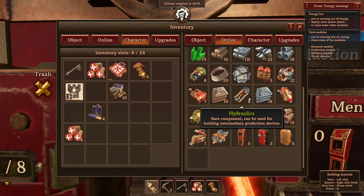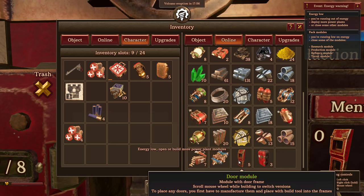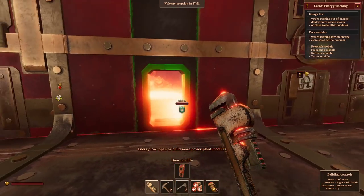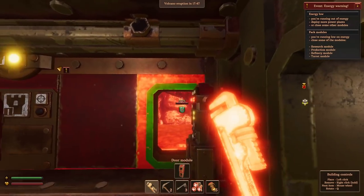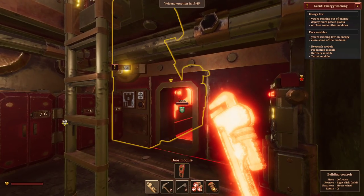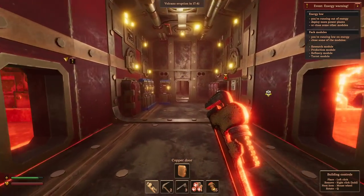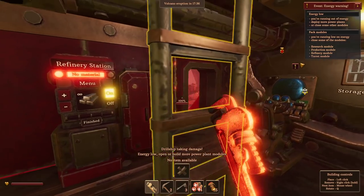There's a transmission - we've got one right now, we need three so it's going to take a little bit. Door modules - we're going to put these in quite a few places, because so far I've only had the one entrance and that's really not a good idea.